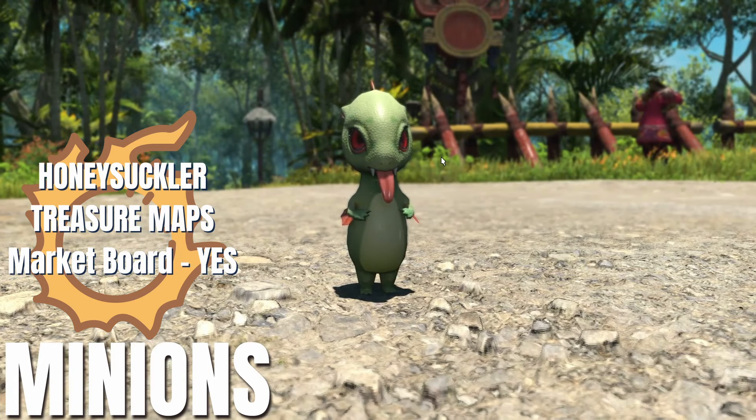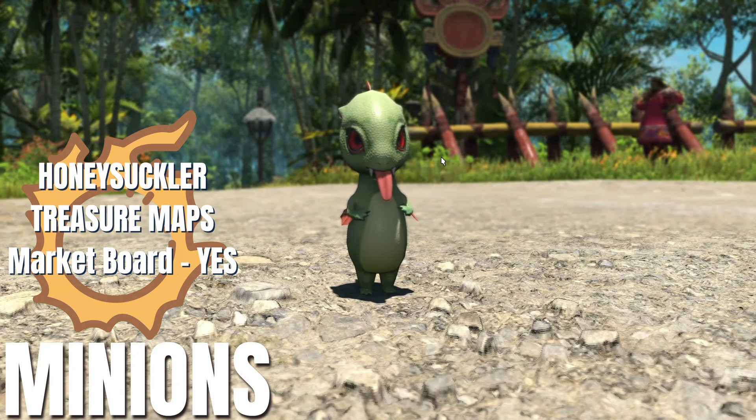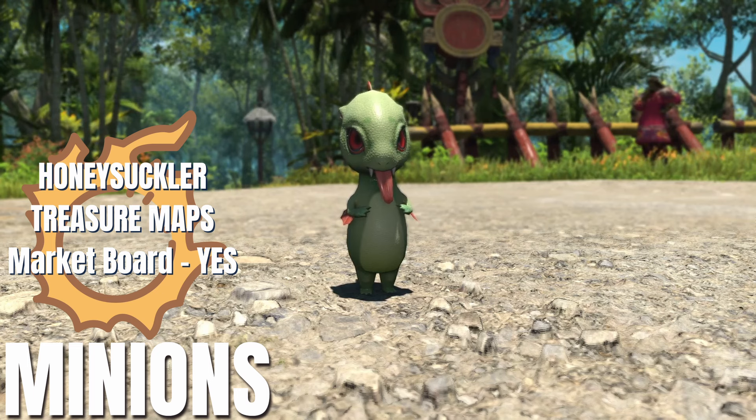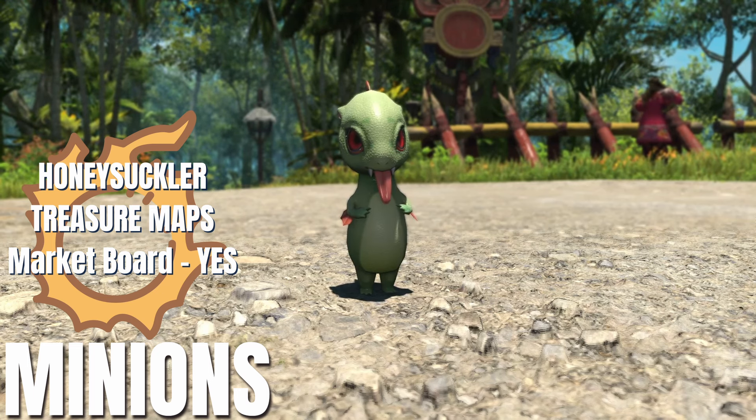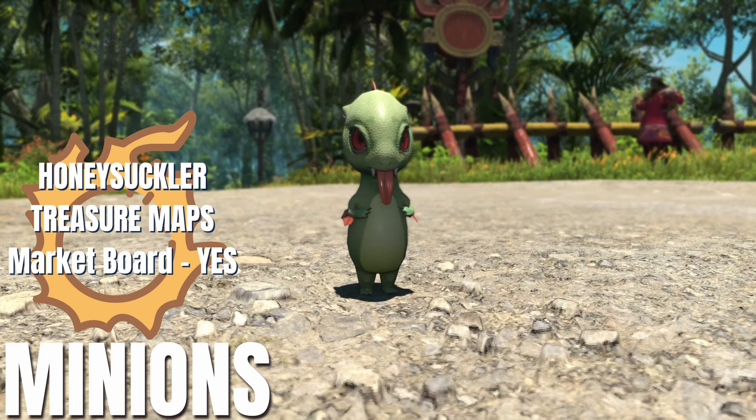Then we have the Honey Suckler, dropped from the new Treasure Map dungeon, the Cenote Jar Jar Garol, and also available on the Market Board. Link in the description to my new vid on Treasure Map Dungeons.